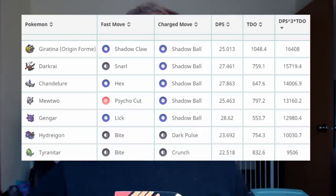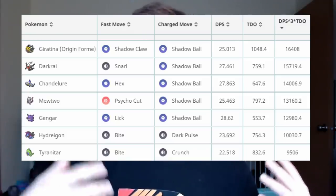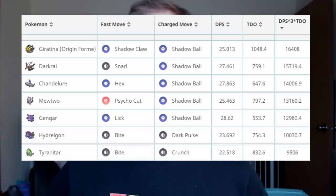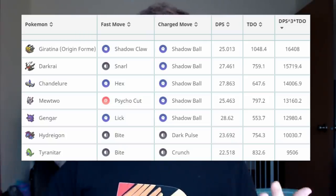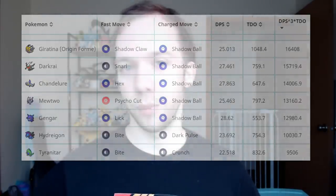Giratina Origin Form does have higher DPS to the third power times TDO — which is a general ranking for a Pokemon's raid goodness — but Darkrai does have the leg up on DPS, and it has a different set of resistances than Giratina, which can allow it to pull ahead in many battles. For example, against Mewtwo: Giratina is weak to Ghost-type attacks and Ice-type attacks and takes neutral from Psychic. Darkrai doubly resists Psychic, resists Ghost, and is neutral to Ice. So there's definitely a place for Darkrai if you already have a couple of Giratina Origin Forms maxed out.